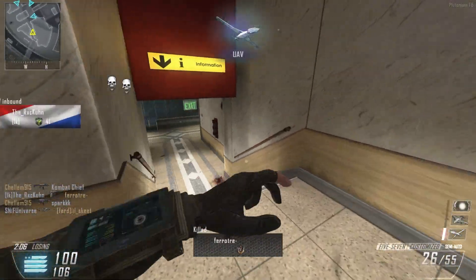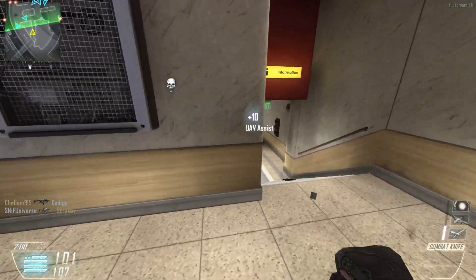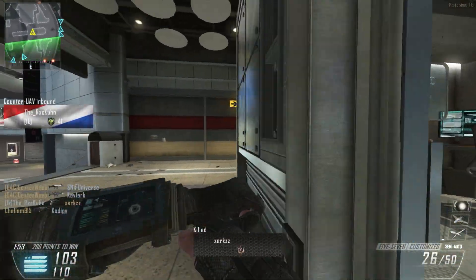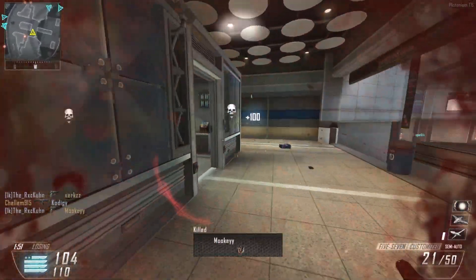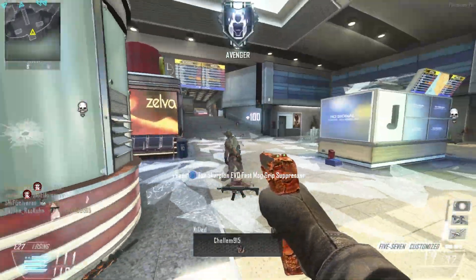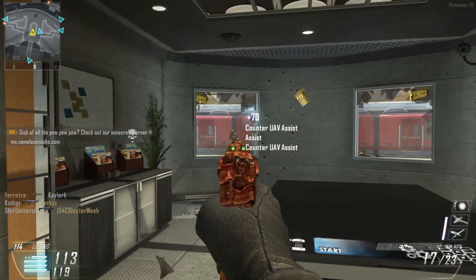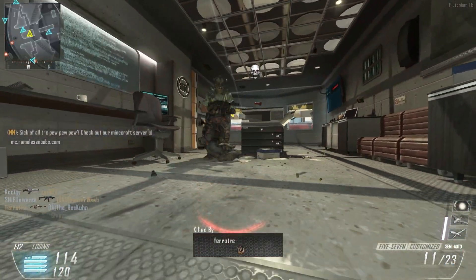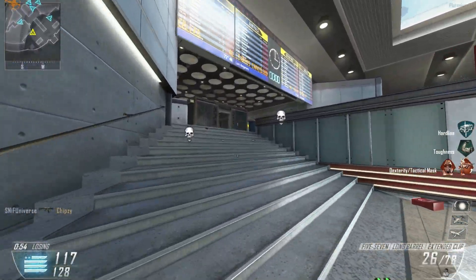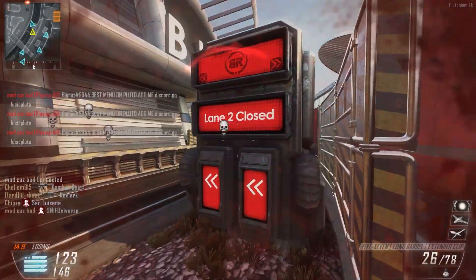There we go. Get this UAV up — get some pings. Now we kind of have an idea. I got him. Get up a counter. Got that guy too. This lobby slowed down so much. We did not do the greatest this match, but it's honestly okay — it happens.